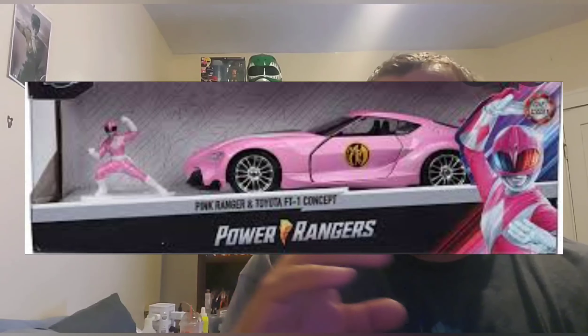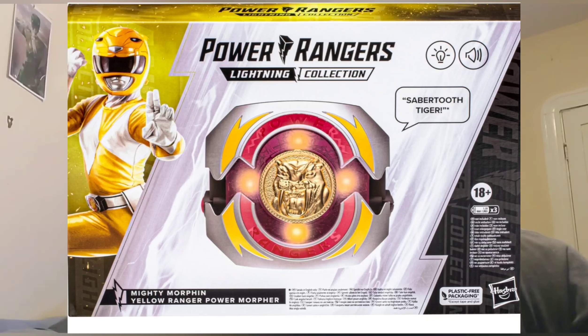They showed off some really cool Funko masks, some really cool pillows, and they talked about the comics for a bit. They also had a cool little Pink Ranger car thing — I'll put up a picture of it. They also showed that last year they did a Pink Ranger morpher with coins and different collectible items. This year they're doing the same thing but for the Yellow Ranger, and it's all going to be voiced by Aisha.